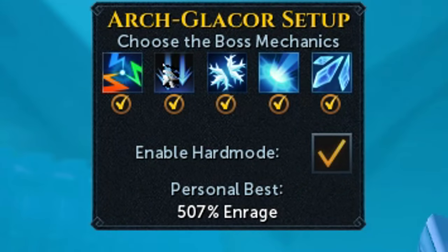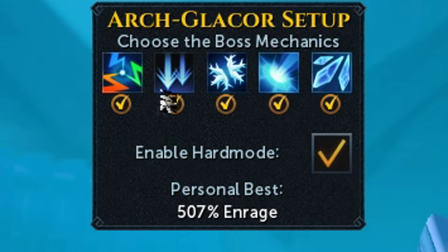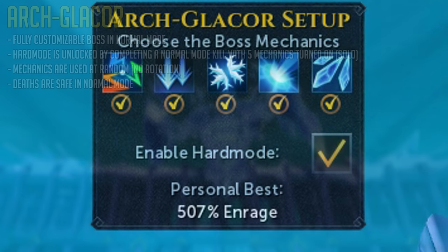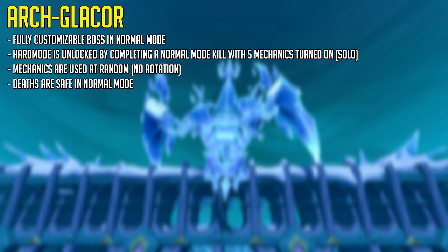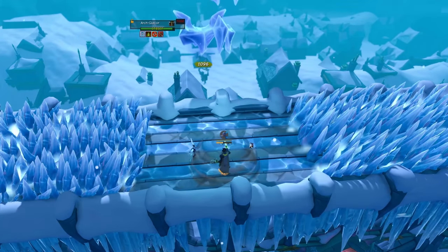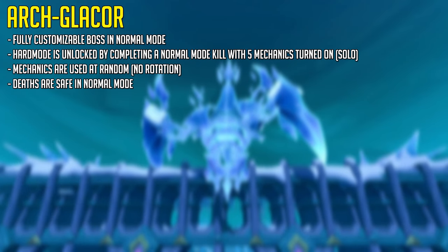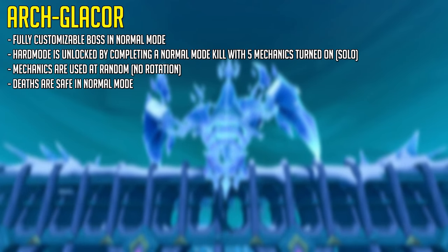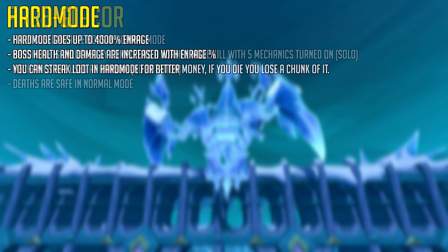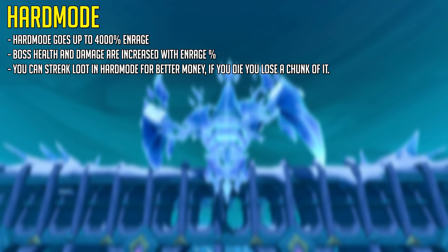If you have any problems with a certain mechanic in normal mode you can simply turn it off. If you'd like to practice a single mechanic only, you can turn everything off except that mechanic and it will repeat over and over alongside the creeping ice, which is a mechanic you cannot turn off but it simply pushes you out of the way and does slight damage. With all five mechanics turned on or in hard mode, all mechanics are used at random — there is no set rotation.